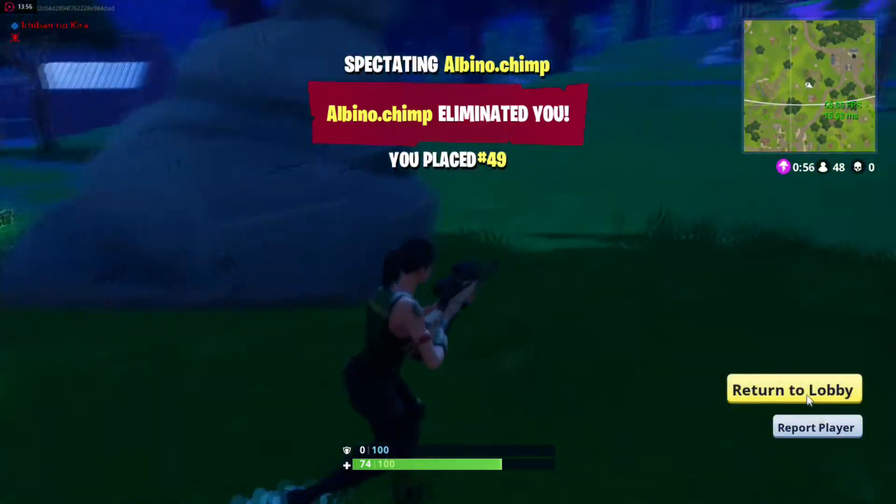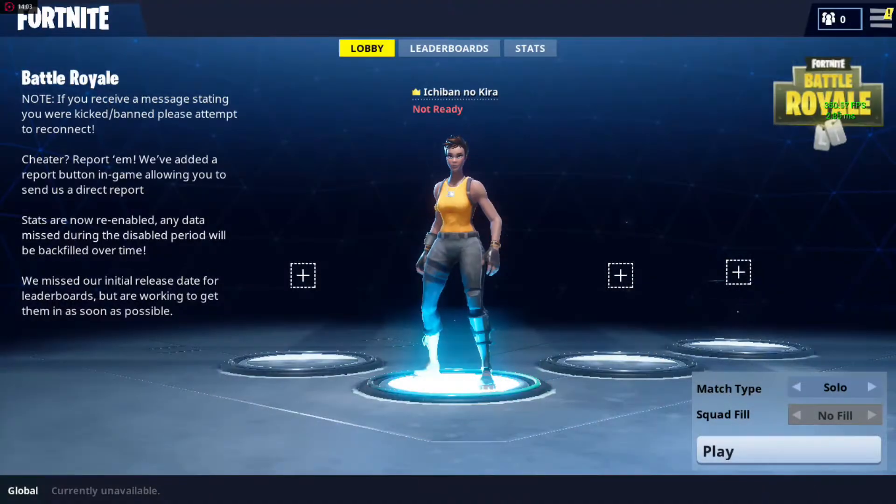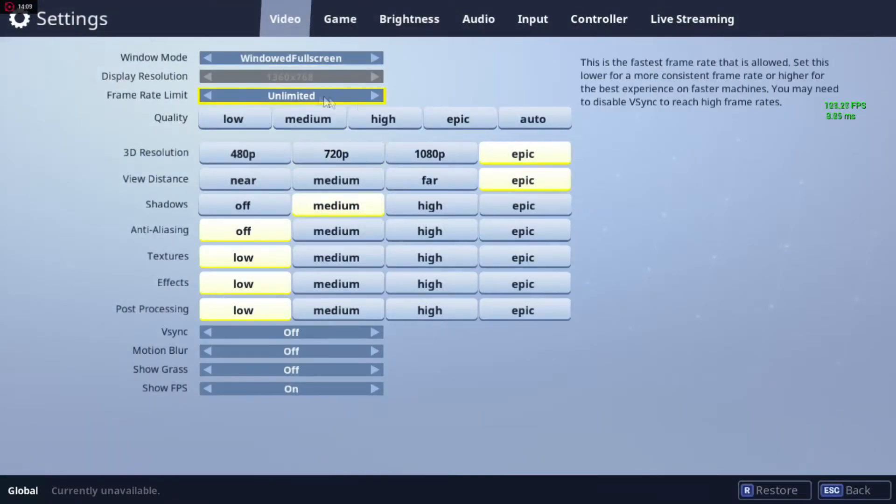I think this problem with optimization goes beyond just my personal rig. I'm running an AMD FX chip overclocked to about 4.4 GHz and an XFX RX 480 8 GB AMD graphics card. It's more than powerful enough to play games like Overwatch at ultra settings above 60 frames per second.